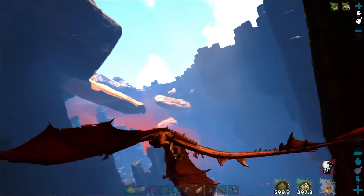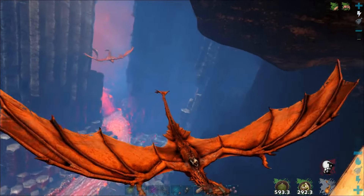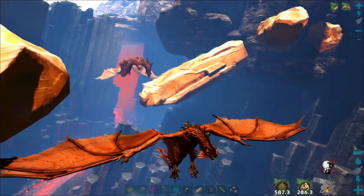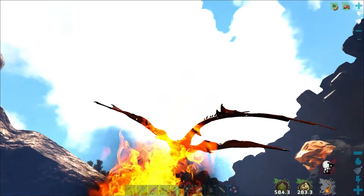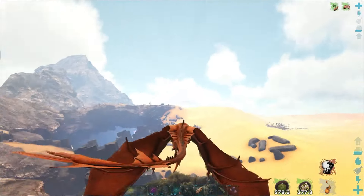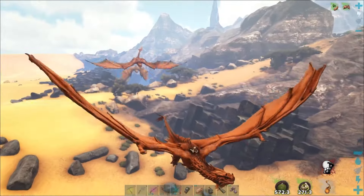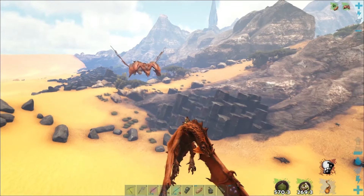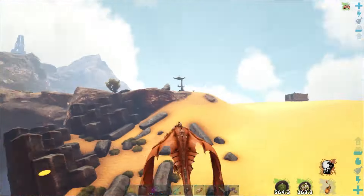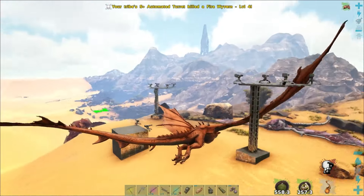We got a couple on our tail, we went ahead and aggroed a couple other wyverns without finding anything. I didn't notice what level the poison wyvern egg was. Let's get these guys dead if they'll keep after us - they might lose interest pretty quick, but I do have an egg so they should aggro for longer. Yeah, we lost one already but that one's still on us. Okay, we'll get rid of this dude - that was a level four.